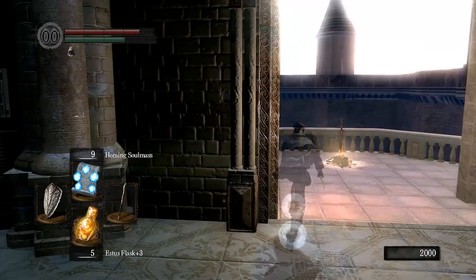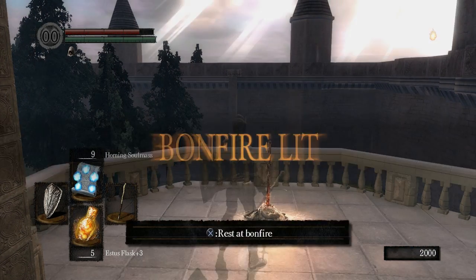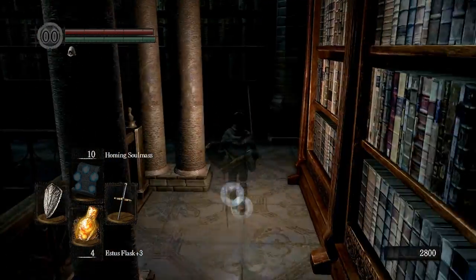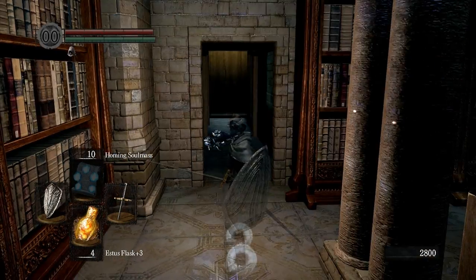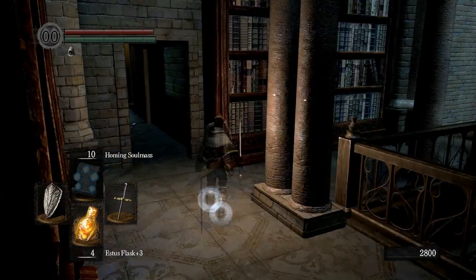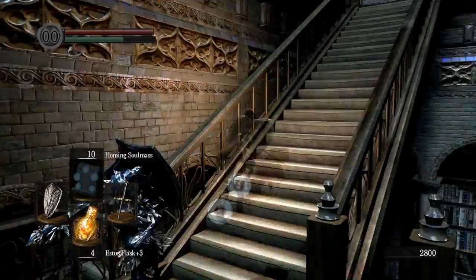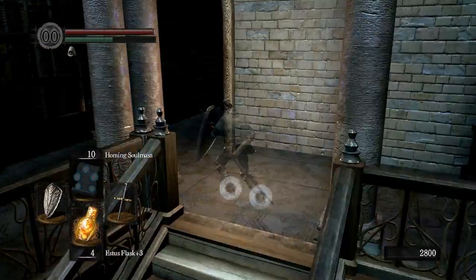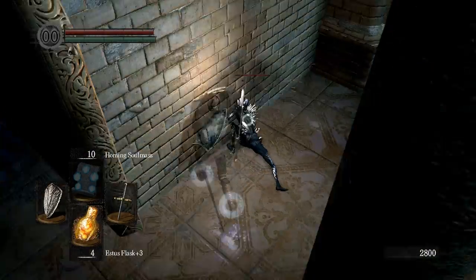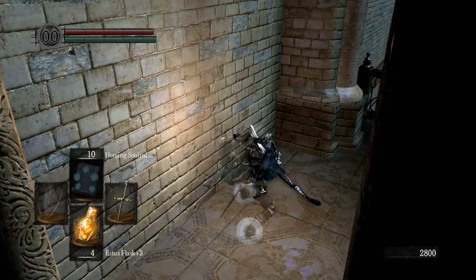Under normal circumstances, saving at this bonfire would keep us stuck here until we opened a way out. But there are a couple of ways out — in the PC version we can warp, and we can also drop down from a higher floor onto the bookshelves in the first half. This area is where the entrance that opens after you die should be, down one floor below.